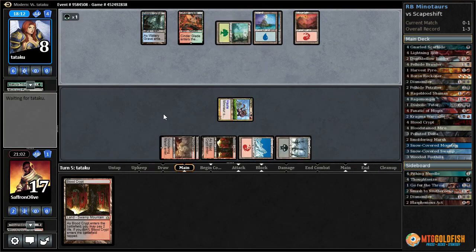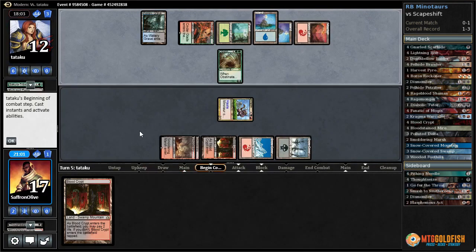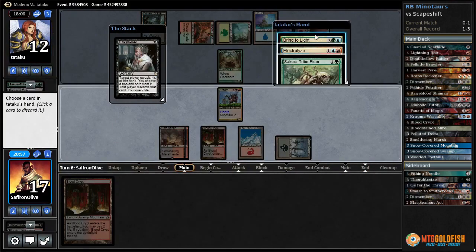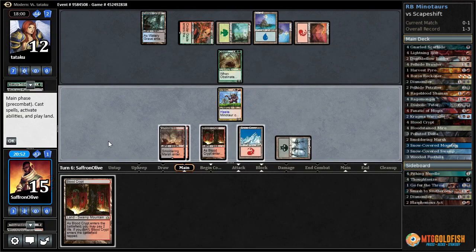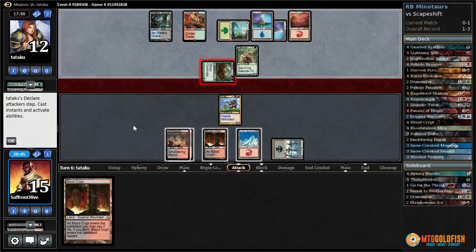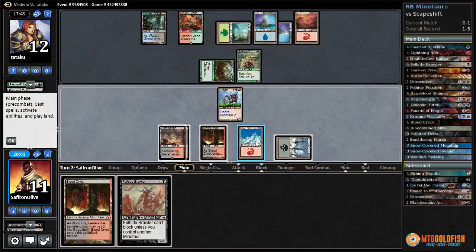Warcaller puts opponent down to eight and there's the sixth land. Pretty much they can just Bail Off, play land next turn, then kill us with Scapeshift or Bring to Light for Scapeshift. Bail Off puts our opponent back up to 12 — that helps potentially. Thoughtseize — we can take the Bring to Light so they don't have a Scapeshift in hand, so we're not just dead. Got rid of that Bring to Light. They're going to attack — interesting. We draw a Minotaur.